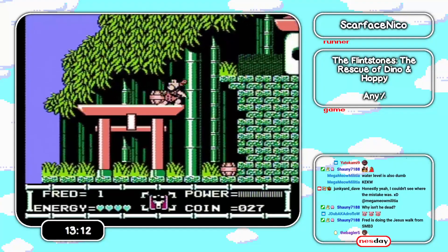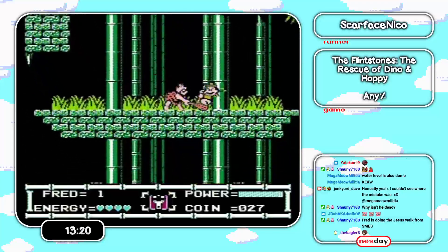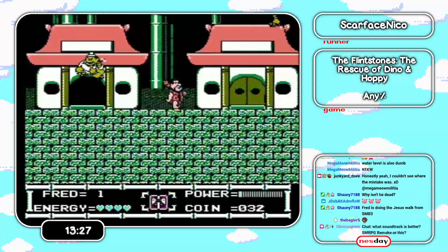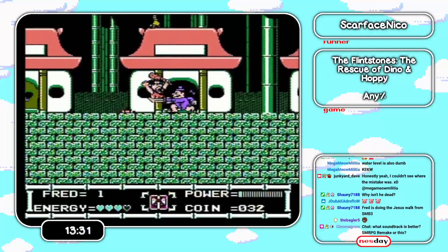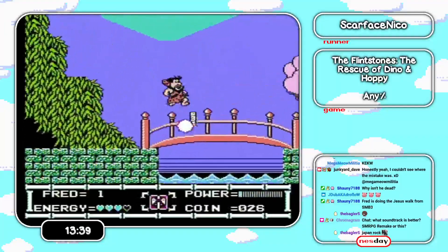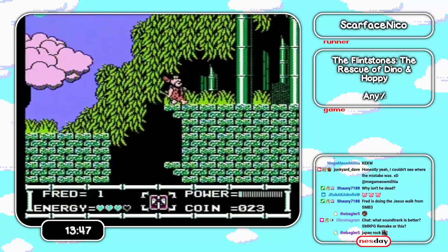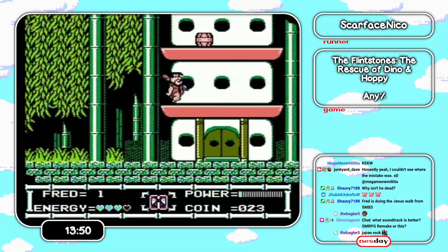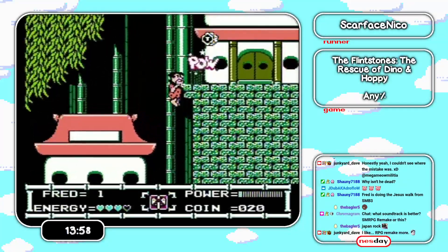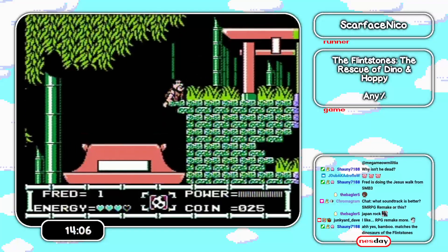I wanted the throwing axe here — I know my axe is over here somewhere. Usually you want to go fast because otherwise you spawn this guy. We'll just kill everything we see, we don't have to slow down. This is why we needed a throwing axe — kill those things quickly. That last jump is also quite important because otherwise you'll spawn another enemy here, which you don't want. There are a couple places where if you make mistakes you'll end up spawning another enemy in a very awkward spot.